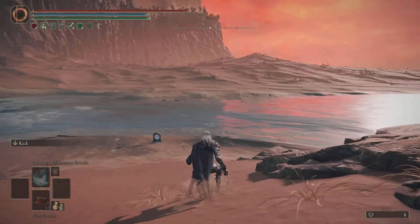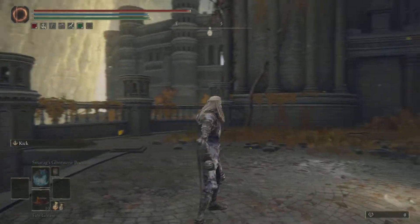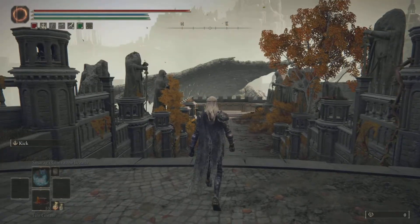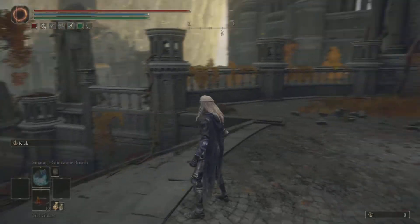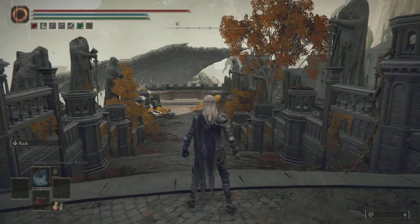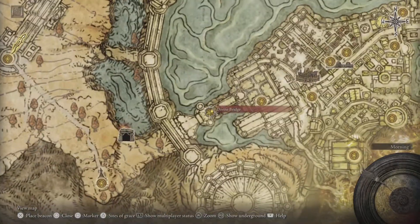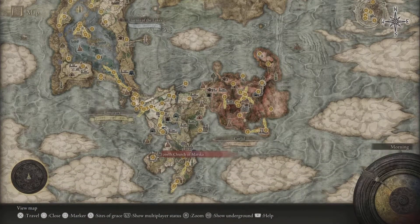For the second glitch, it is a Leyndell Capital skip. You can skip to Leyndell Capital as early as just starting your game. This is a new game plus glitch because you need Marika's Hammer, but it's super easy to do once you get it down. The glitch takes place at the Divine Bridge site of grace.